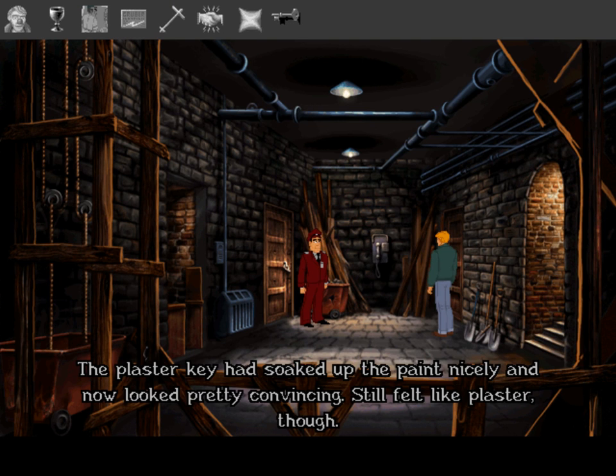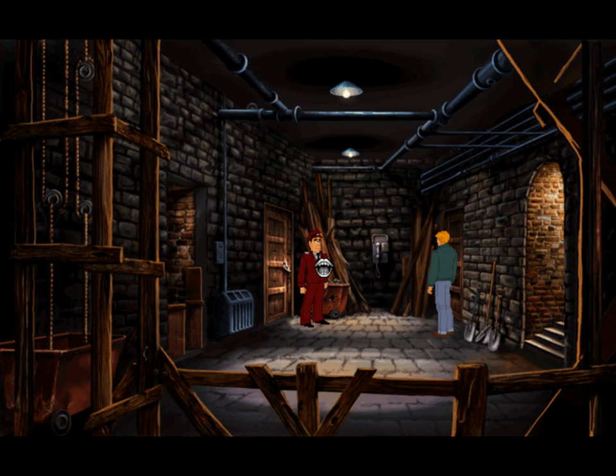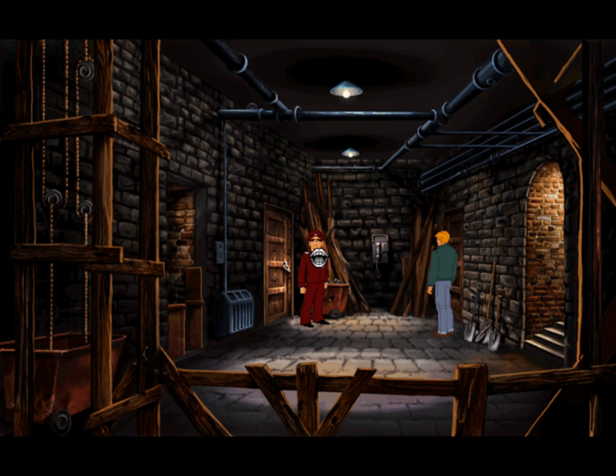It still feels like plaster, so we can't just exchange the key and hand the plaster one back to him, because he would notice. But we know he said he had some gloves he would put on if it were cold. So obviously we need to turn down the thermostat. But before we do that, we need to get the keys again.